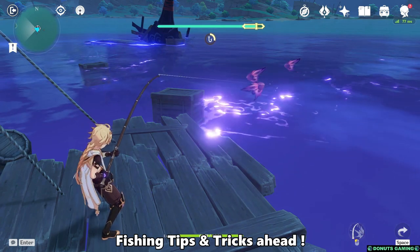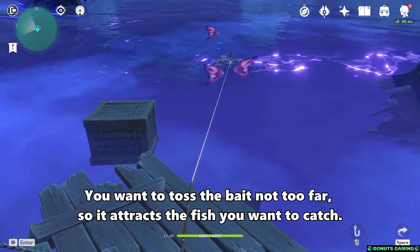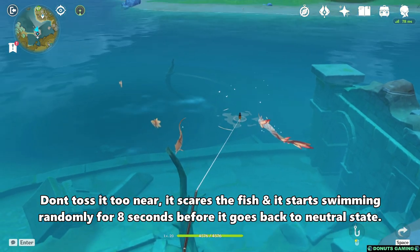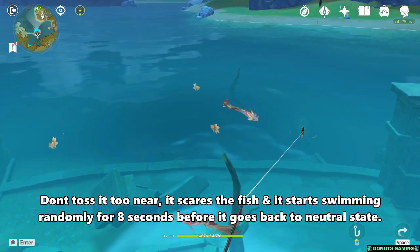There are some small tricks to be more efficient at fishing. You want to toss the bait not too far, so it attracts the fish you want to catch. But you don't want to toss it too near, or it scares the fish and it starts swimming randomly for 8 seconds before it goes back to a neutral state.